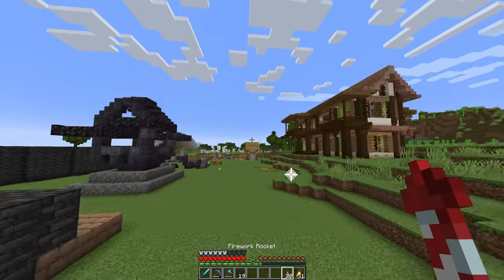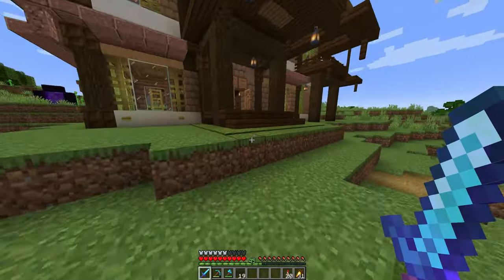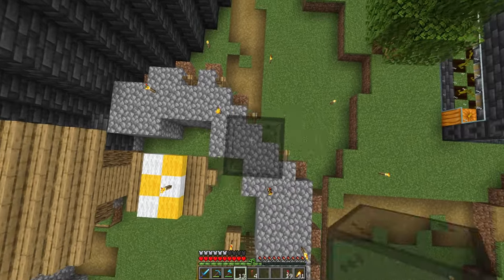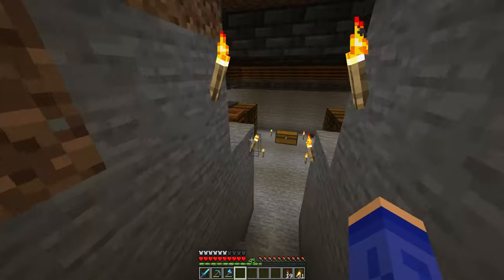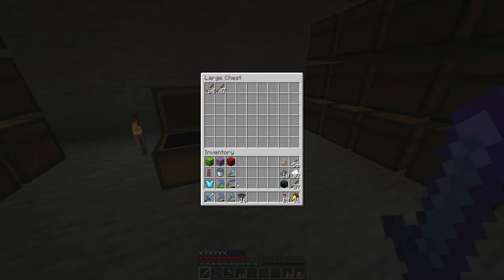I found out why the villager turned into a witch — it was because of a lightning strike. This is all just provisional but I don't want to lose another one. I will still need to decorate this, but it is functional at the very least.